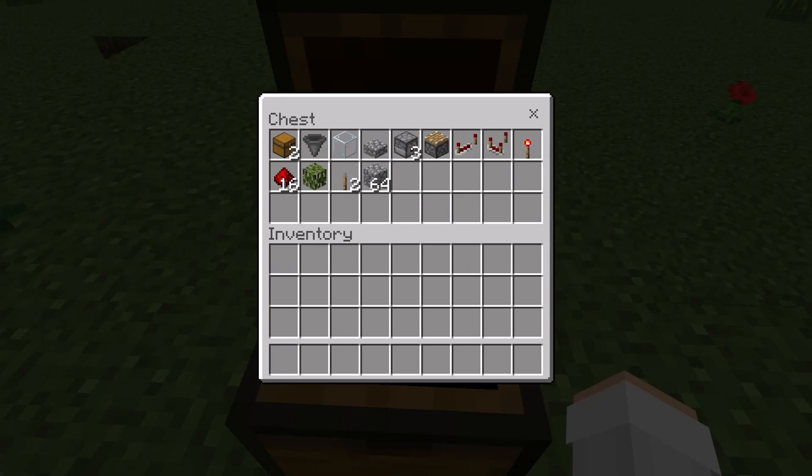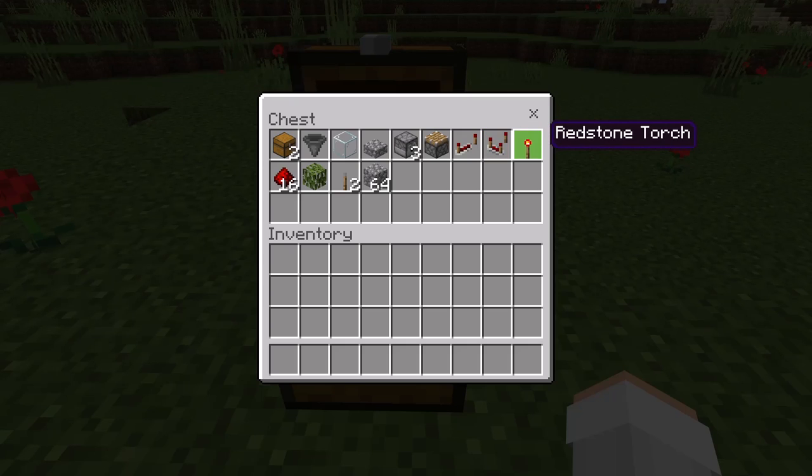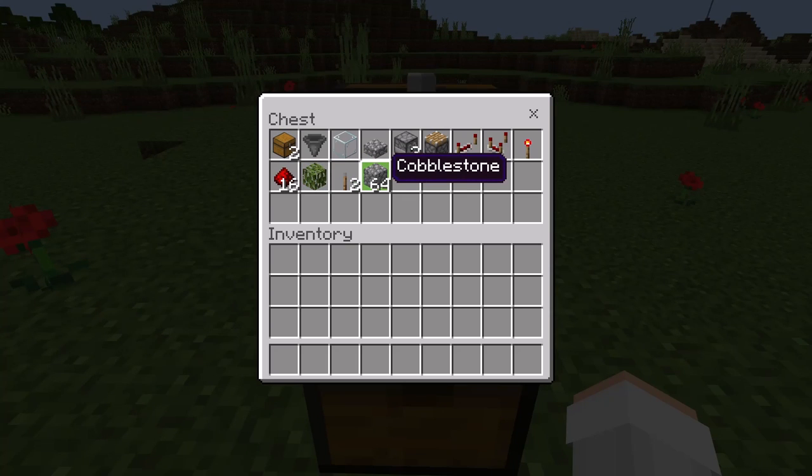For this farm you'll need two chests, one hopper, one glass block, one slab, three dispensers, one piston, one redstone repeater, one redstone comparator, one redstone torch, 16 redstone, one mangrove leaves block — by the way, you can get mangrove leaves by mining them with shears — two levers, and finally about a stack of solid blocks. Examples of solid blocks include cobblestone and wood planks.